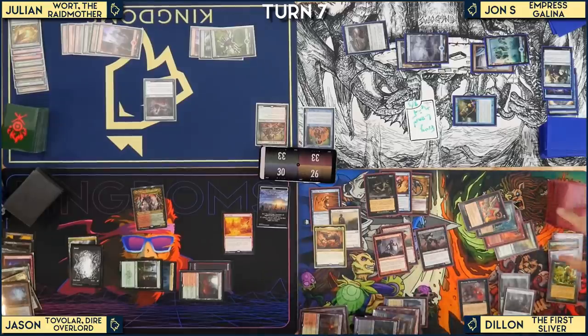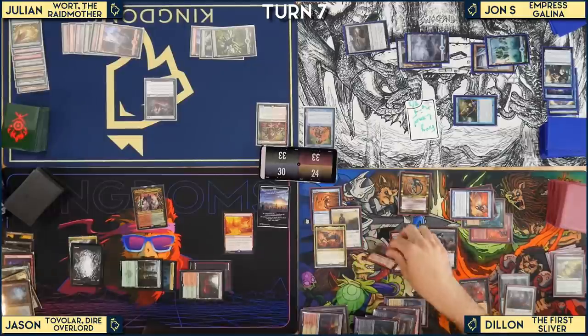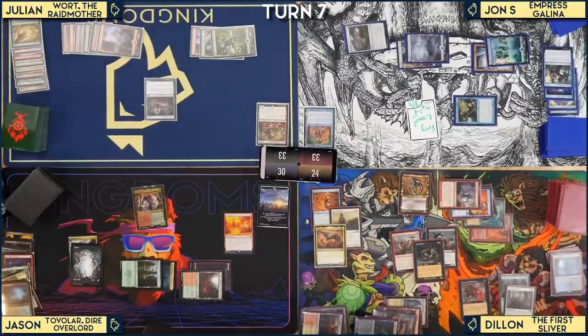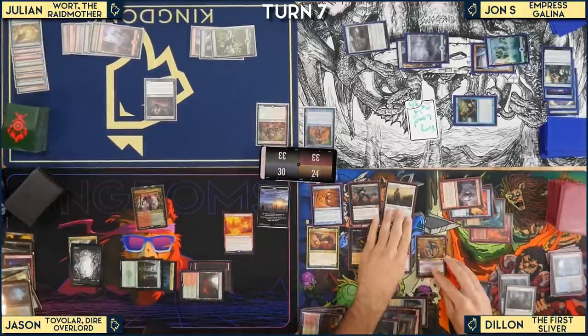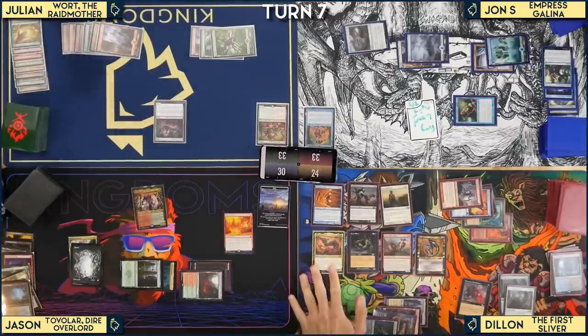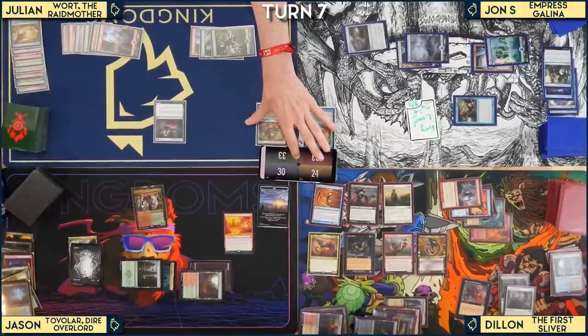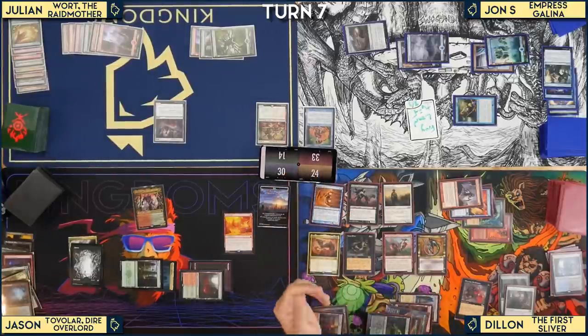Dylan returns Mana Weft Sliver to hand with Phyrexian Reclamation, then uses Hollow Head Sliver to loot a card. All creatures can still tap for mana via Cryptolith. Dylan swings with everything — Slivers have lifelink, shadow, and flying. He deals 19 damage and gains 19 life. Julian asks if he can 'level up Eternal Witness to an astronaut.' Dylan passes the turn.